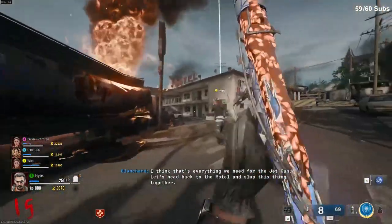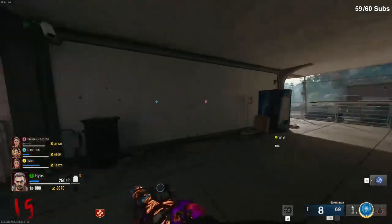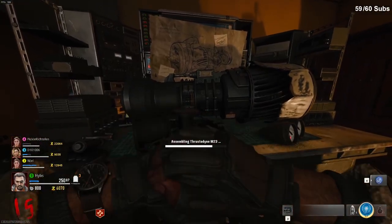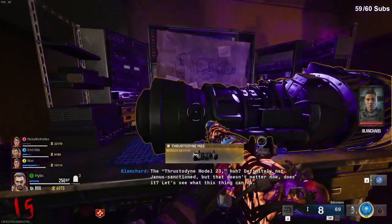Once all three parts have been acquired, head towards the top of the motel sign and you will find the door. Head to the door and you will see a room with the craftable bench made for the jet gun specifically. Interact with the bench and go ahead and craft the jet gun. Congratulations, you now have a free jet gun.